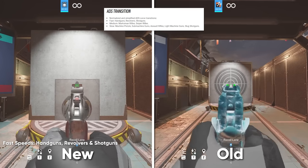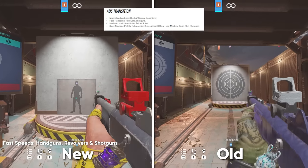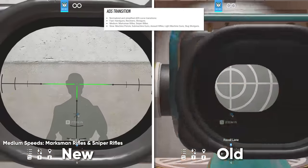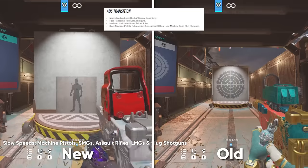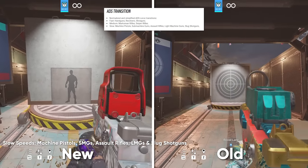They normalized and simplified all ADS curve transitions into three categories. Fast includes handguns, revolvers, and shotguns. Medium covers marksman rifles and sniper rifles. Slow includes machine pistols, SMGs, assault rifles, LMGs, and slug shotguns.